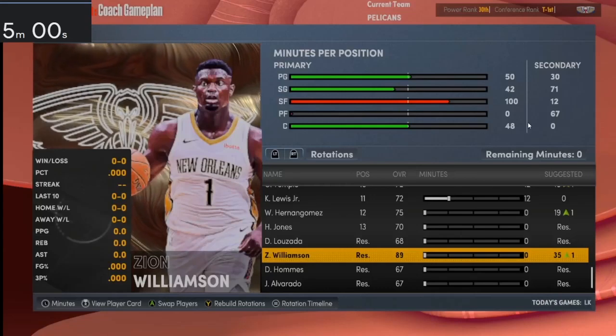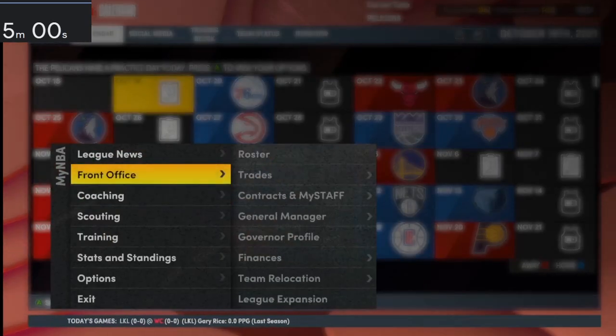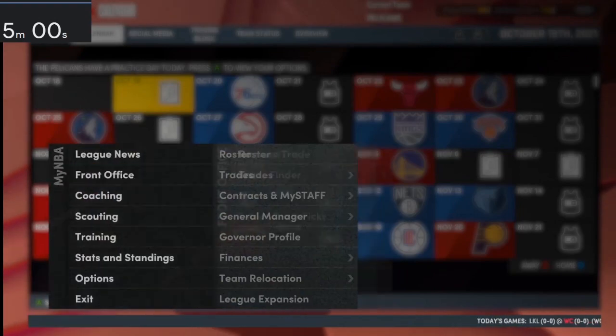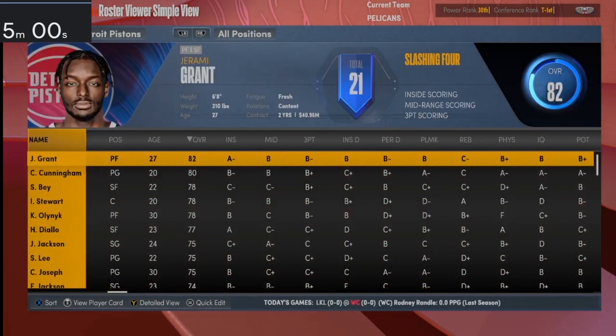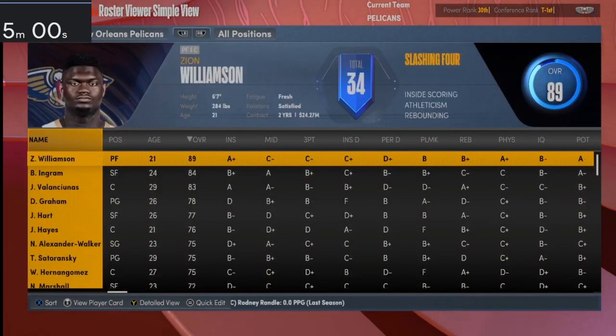What's up, I'm here with the five minute rebuild. Today I'm going to be doing a 2K22 My League rebuild of the New Orleans Pelicans. All the trade restrictions are off — the recently traded, recently signed, and rookie signing restrictions are all off. Financial rules are still on, and the normal rules are on besides those three.